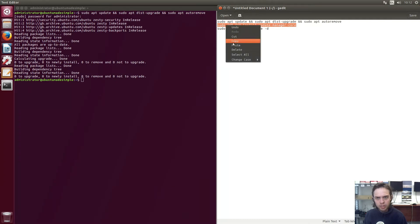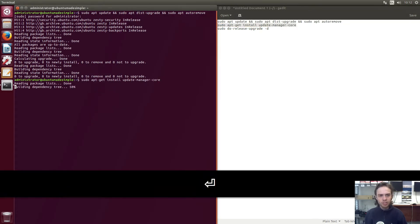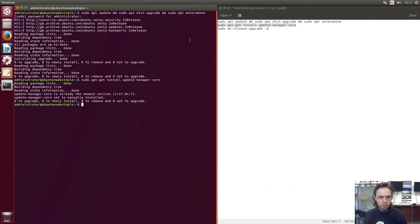Now we're going to check if the required package is installed on your computer. It should already be on your system, but if not, it's good to install it — it's needed for the upgrade. As you can see, it's up to date and already the newest version. Fantastic.